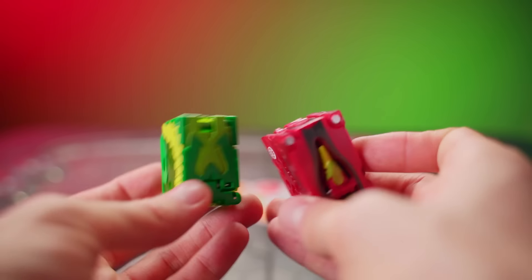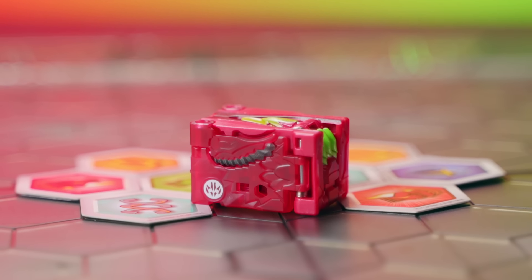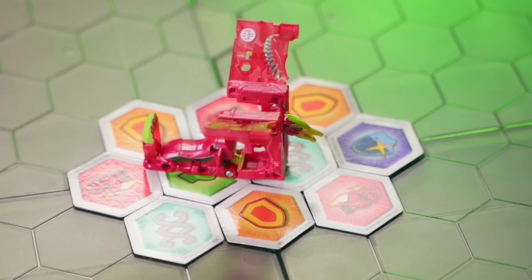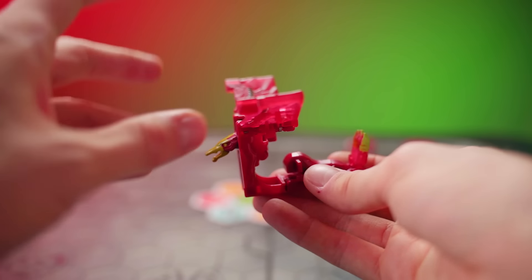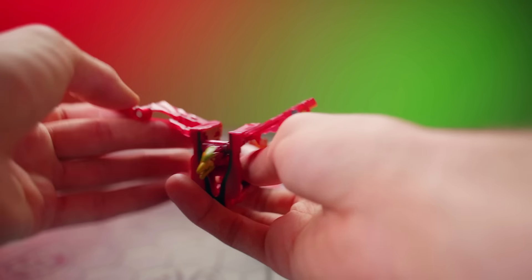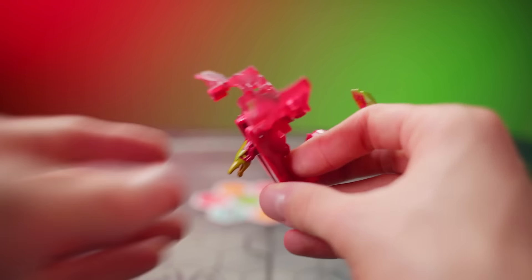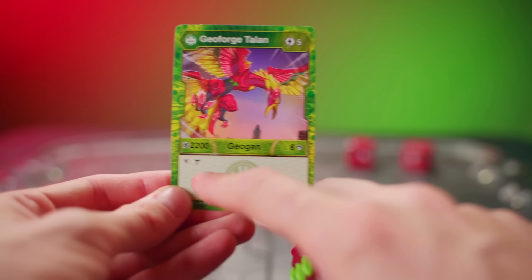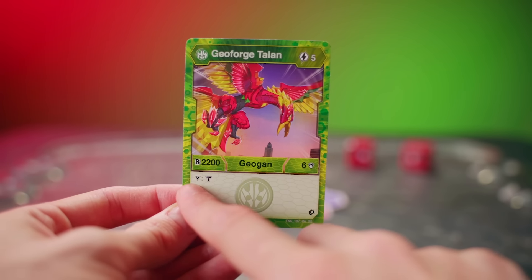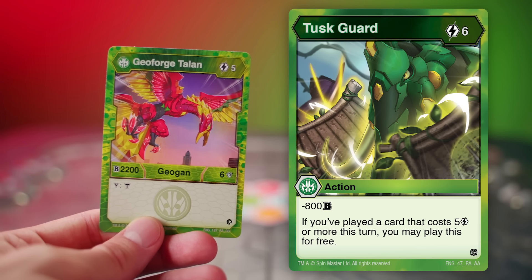Talan, it's time! Regular Talan, Geoforge Talan — two oblong cubes, both Ventus, but opening in completely different ways. Rather than opening backwards like Talan does, Geoforge Talan opens upwards and spreads its massive wings that only get larger when you flip out these flippy flaps. Regular Talan is rearing back ready to attack, but Geoforge Talan is on the attack, swooping down for its prey. 2200 b power, 5 energy, 6 damage, and a victor effect — when this Geogon wins a battle, it activates your team attack early. A Ventus card with 5 energy allows you to play Tusk Guard for free, giving you even more power.